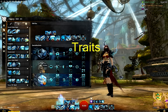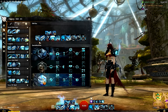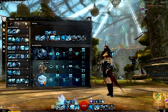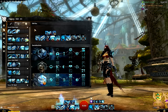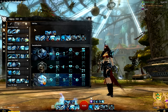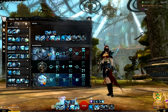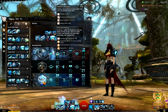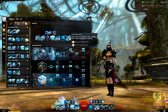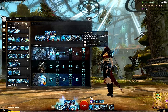Traits are basically the same build as the Guardian meta, but to get Dragon Hunter traits you either lose Valor, Honor or Virtues. I decided to drop Valor and keep Honor and Virtues. Valor is good because of Strength in Numbers but is focused more on the meditation skills — it's better for roaming builds. For Honor I use Vigorous Precision, Protective Reviver, Selfless Daring, Honorable Staff, Purity of Body, and Purity of Voice.